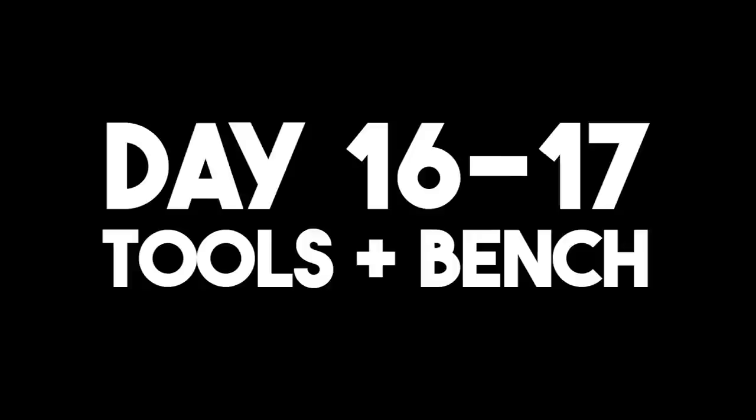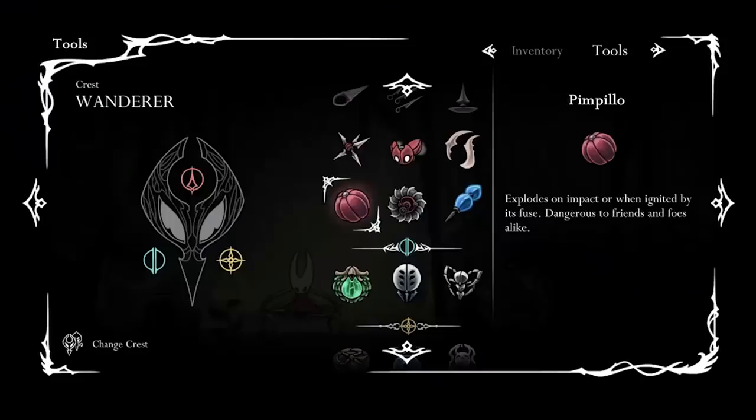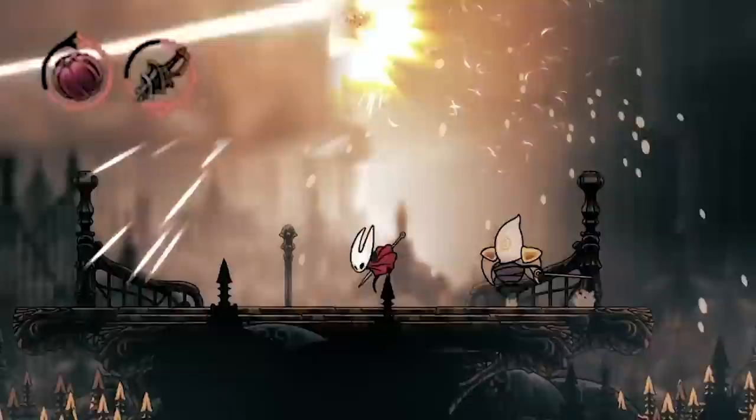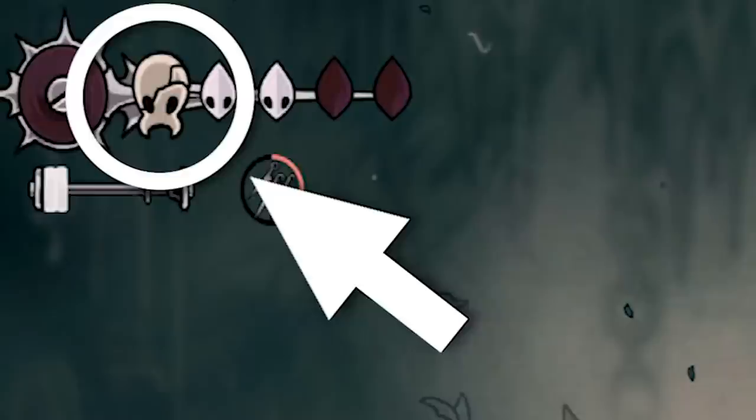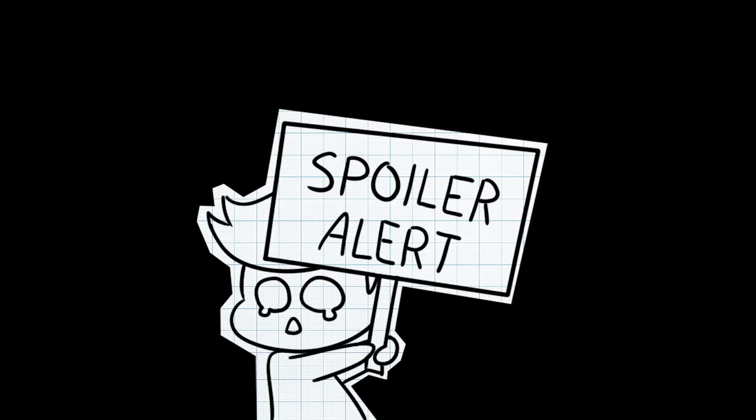Day 16-17. In the Silksong reveal trailer, it was shown that Hornet can wield various tools — equipment that offers the player numerous new playstyles and effects. There are three types of tools shown: these red tools, which are active use weapons but with limited use, and also blue and yellow tools, which I have absolutely no clue what they do. Despite four years since Silksong's announcement, there is still so much we don't know about the game.